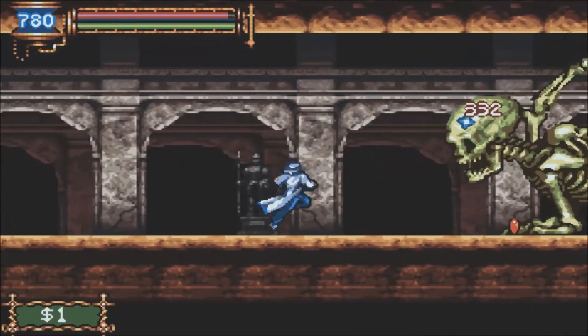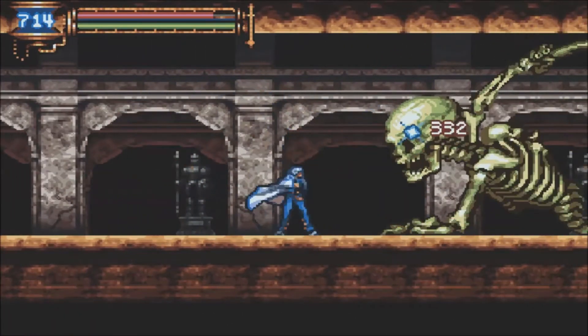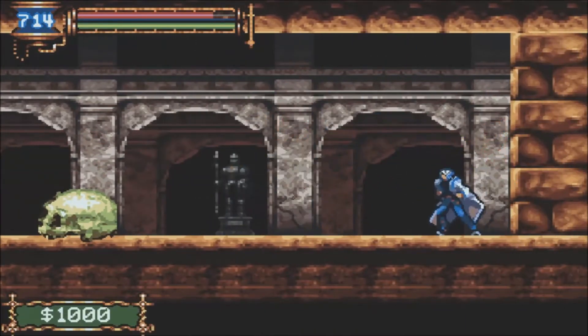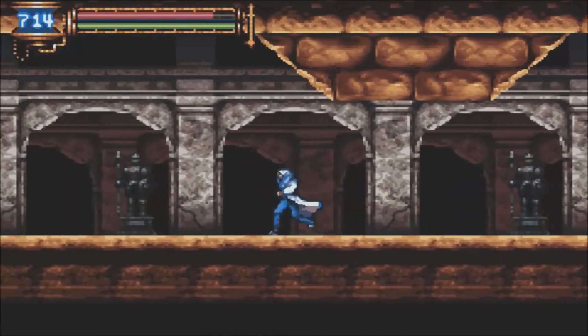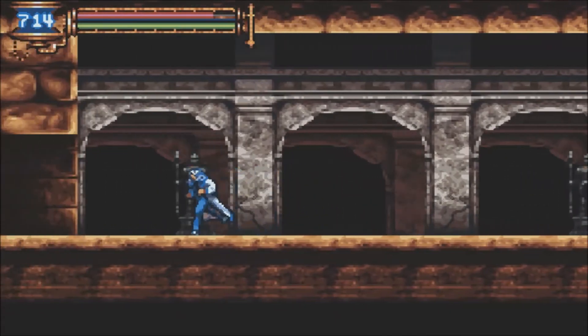And now we have the Giant Skeleton, which is a palette swap of the Creaking Skull - yes, there are even palette-swapping bosses now. When will the madness stop? Much like the Creaking Skull, if you kill him you'll get quite a bit of experience, and his soul is going to be a pain to grind for, but we'll worry about that a lot later. So this was a detour for a thousand gold, which I guess is alright.